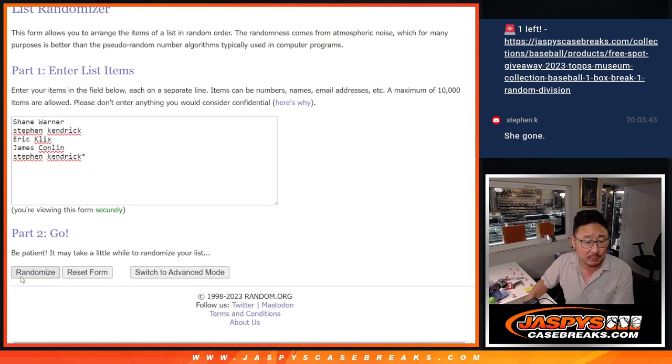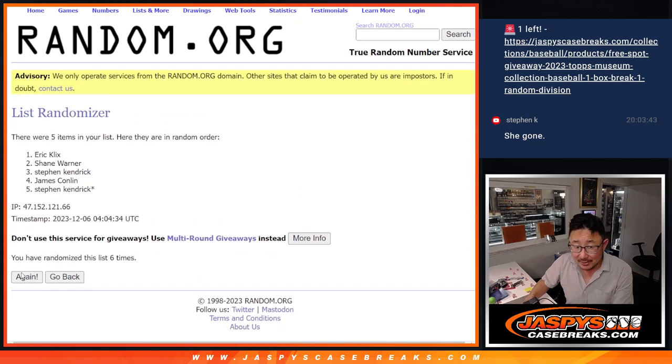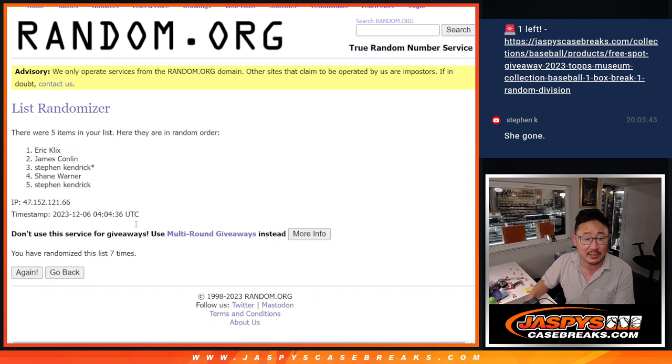One and a six, seven times. One, two, three, four, five, six — and good luck. Seventh and final time after seven, it is Eric Klicks after seven.